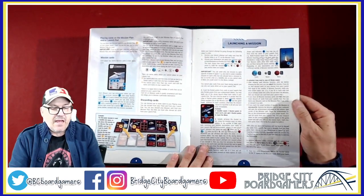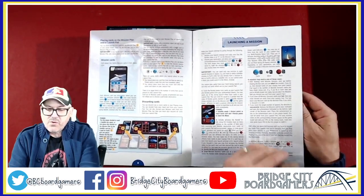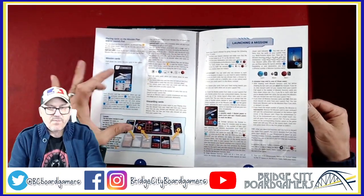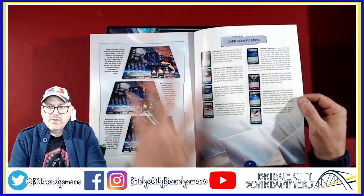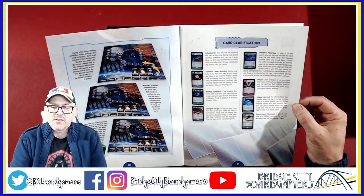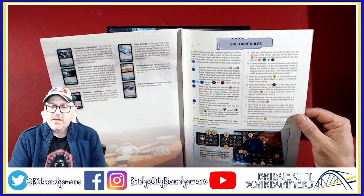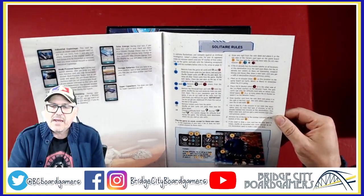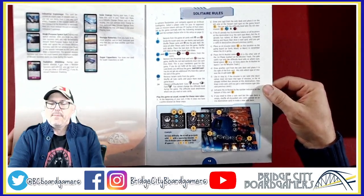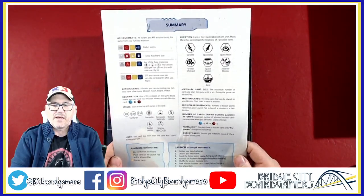I mean, I haven't opened this at all — I'm experiencing this for the first time as you are. I'm seeing nice example boxes. Nice big one there. Card clarifications, of course. During playtesting, there's probably some cards that need to be deeper identified. Solitary rules — nice. And on the back, what I always like: the summary of play. Nice.